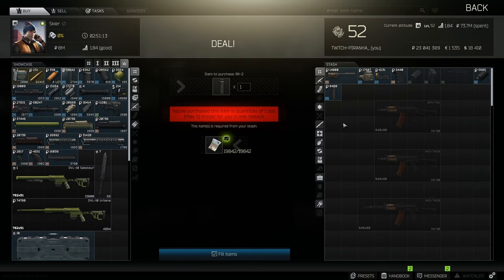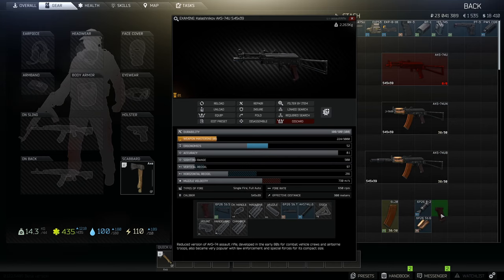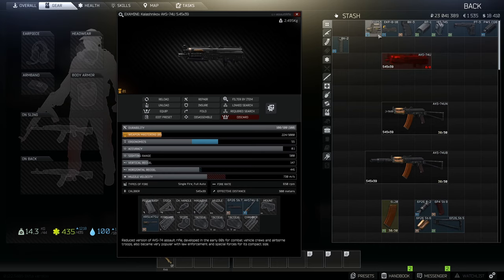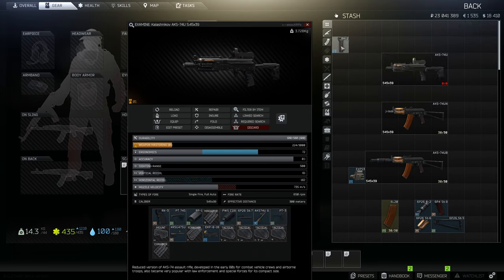This is everything you need for the lowest recoil build. Let's put it all together. And here you go — this is the lowest recoil build for the AKS 74U.